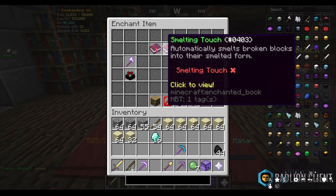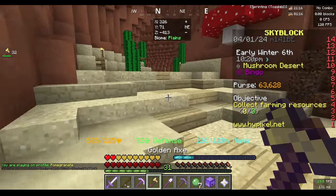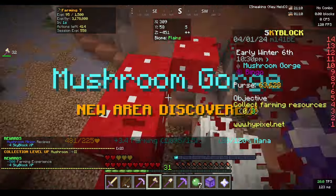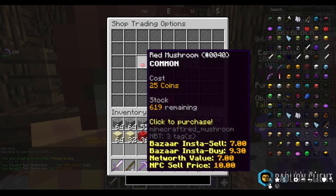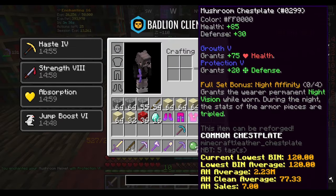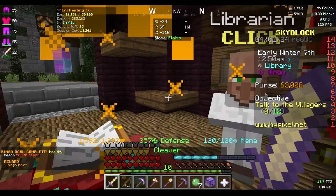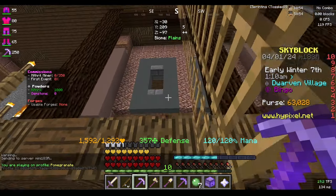I'm also going to put silk touch on the gold axe because I want to mine mushrooms and get the mushroom collection done quickly. I'm going to buy 24 red mushrooms for the full set and put growth 5 on it. The full set now has growth and protection, and that should be another bingo goal complete.